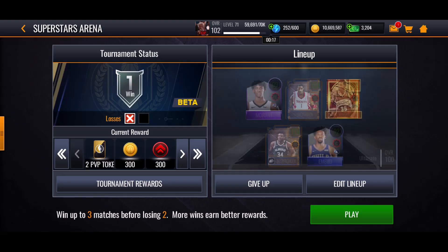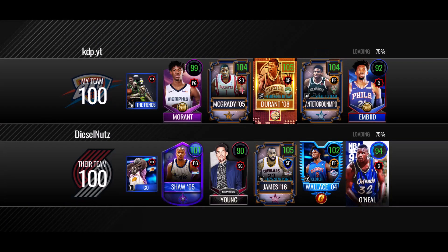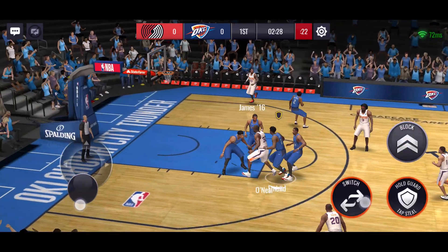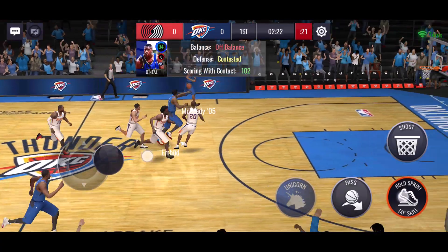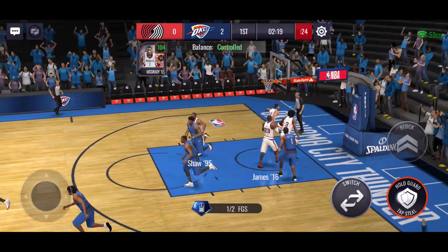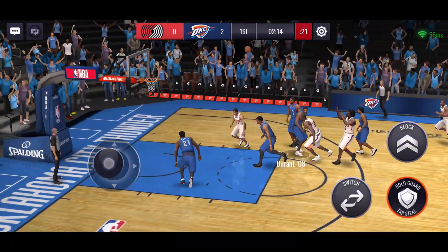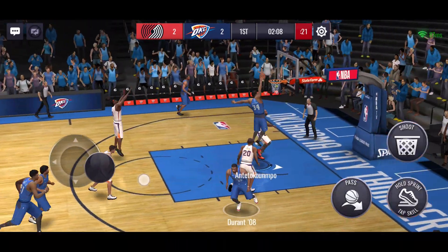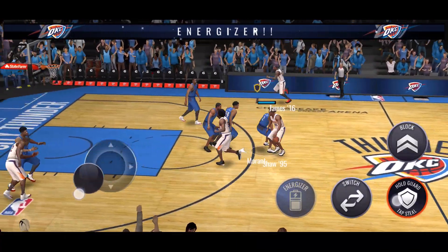We have a very fast-paced game, which is why it's good we have the energizer ability to get down the court faster. We found another opponent — he has the three-point clutch with Ben Wallace, which we're not that worried about. He tipped it right to Trae Young, but Trae missed. We get the board — let's get Tracy to bring up the floor fast. Two to zero so far. Ben Wallace runs the floor and makes a running shot — he has an 80 running shot rating.